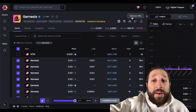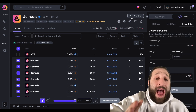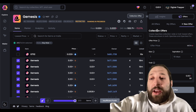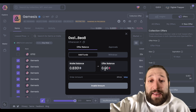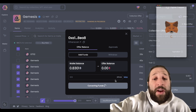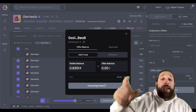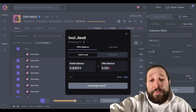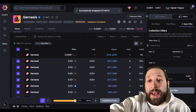For collection offers, I highly recommend never paying the floor if you're spending three or four ETH on a collection — put in a lower bid and you're more likely to hit it. Right now I don't have any wrapped ETH, but you can easily wrap it here. I'll wrap 0.5 ETH — I'd actually recommend doing the exchange within MetaMask because if there's a MetaMask airdrop you'd get points there too. We've just converted half an ETH into wrapped ETH.